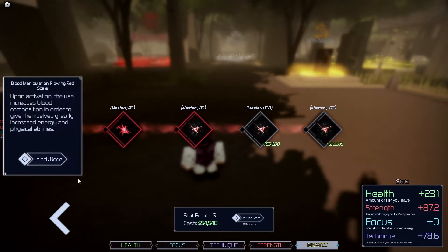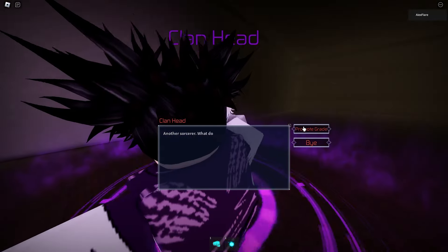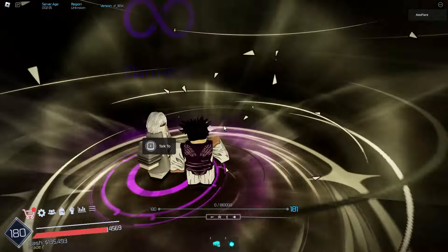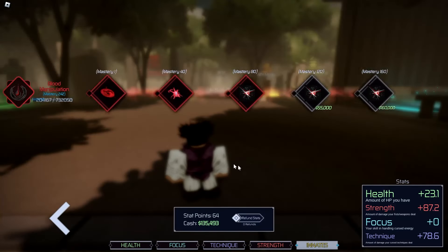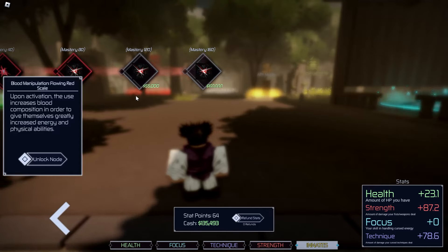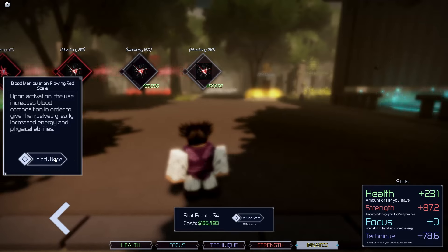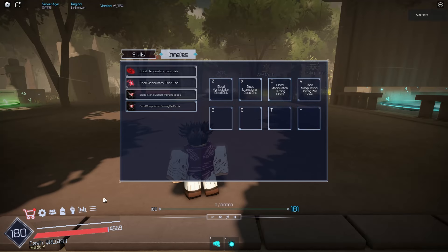To promote to grade 2 we need level 180. Our next skill is Flowing Red Scale, which requires mastery 120. Upon activation, the user increases blood composition to greatly increase energy and physical abilities — it sounds like a transformation. We hit level 180, promote to grade 2, and unlock Flowing Red Scale.